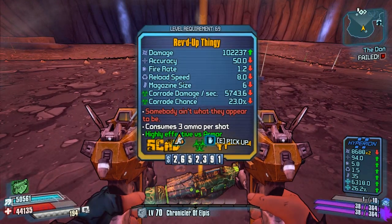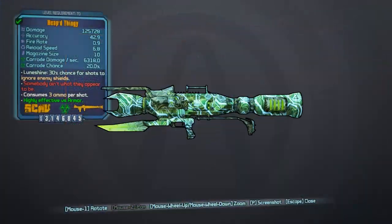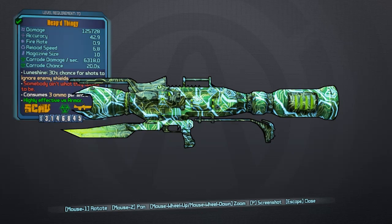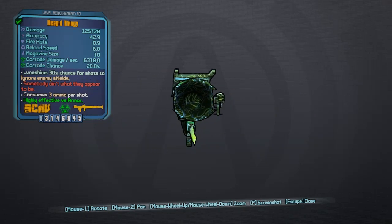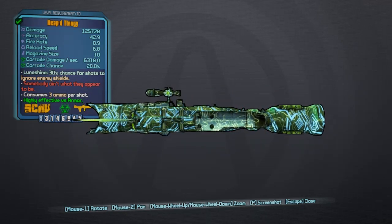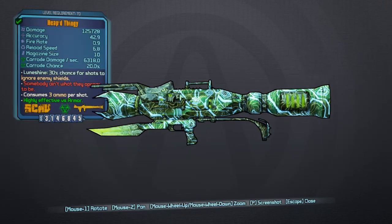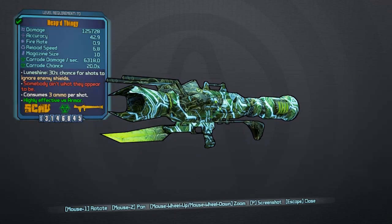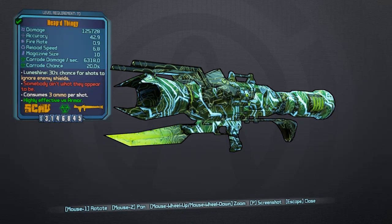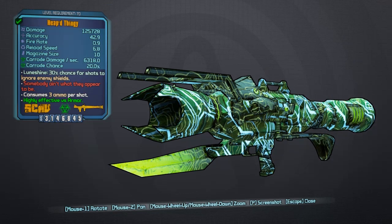Let's get a little overview of this weapon right now. It's a very good-looking launcher, especially if it comes in the Luneshine effect. This is a legendary rocket launcher manufactured by Scav. It will always come in the corrosive variant. It is also obtainable from any random loot source, as well as dropping from Iwajira — you can get it from the grinder and vending machines. The red text says 'Somebody ain't what they appear to be.' It is always corrosive, and on impact, rockets fired out will split into three small grenades that seek out enemies and explode on contact or after a set amount of time.